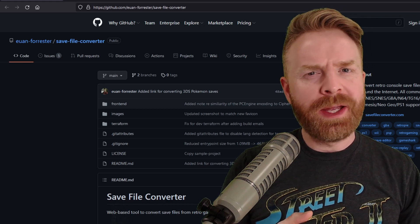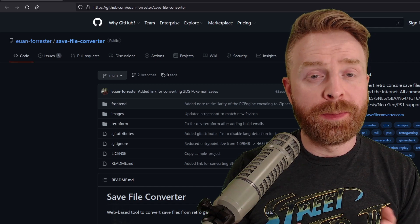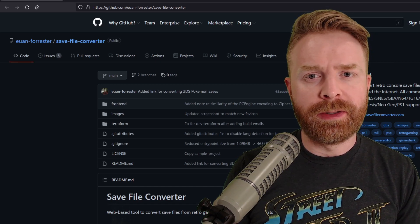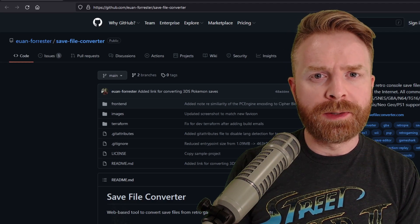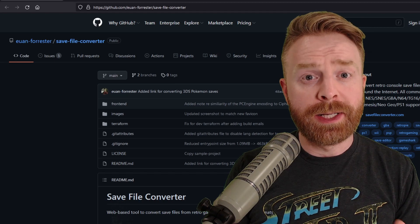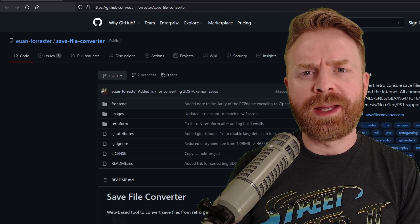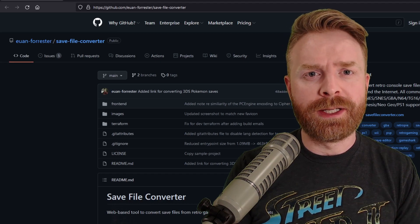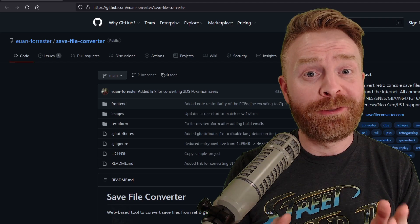That is pretty much it. I was debating whether or not to show importing a save file into an emulator, but to be honest, the process will vary from emulator to emulator. Some emulators do have quirks. I recommend checking out the website of whatever emulator you're trying to use and reading a how-to guide on there. I'd also recommend checking out Reddit groups or even Discord groups for that particular emulator, because there can be some helpful people there.